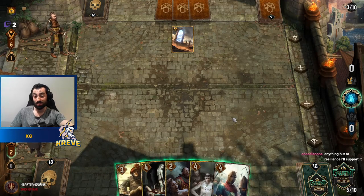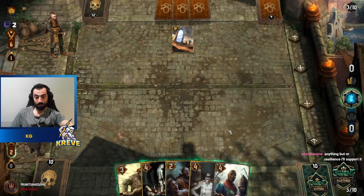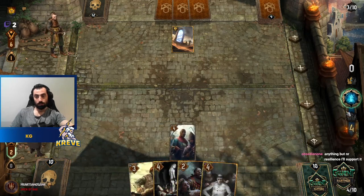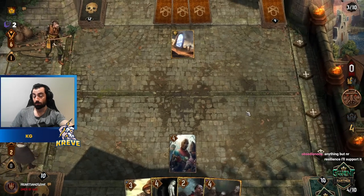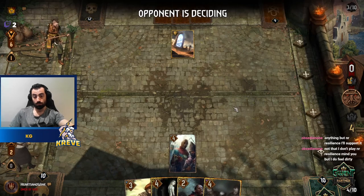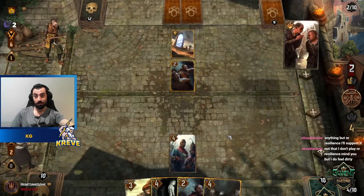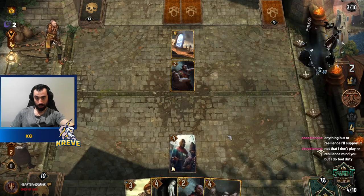Why not go up Vigilante? We're in an okay spot in this match — we put some good pressure on by going unitless. Our cards are kind of identical in this mirror. They probably kill this. Slander — yeah, Slander.